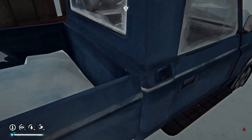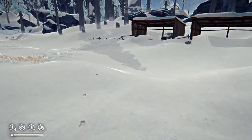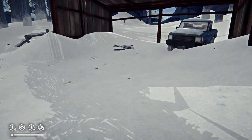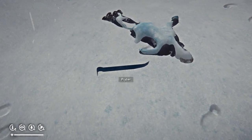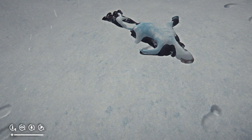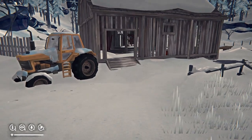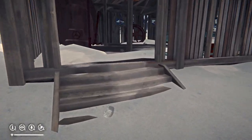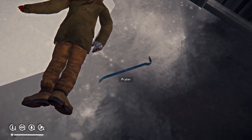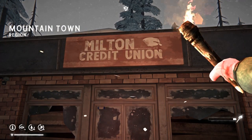This is Paradise Meadows farm. There are three pry bars here — there are probably more spawn points. I've spent a lot of time trying to find all of them. An interesting thing is that since the update, it seems like the new spawn points are different.